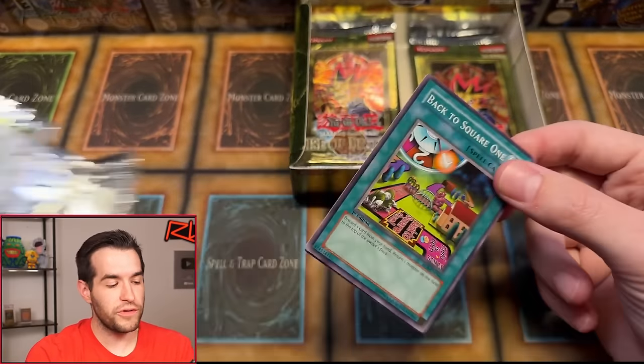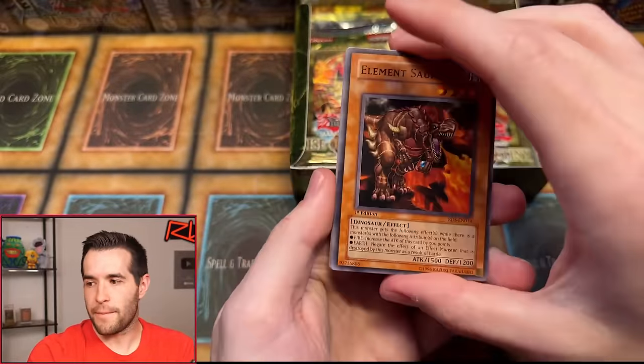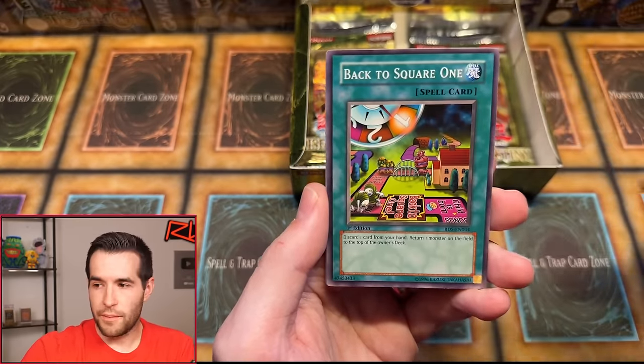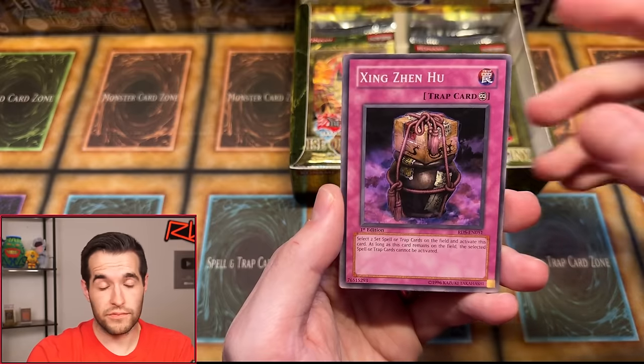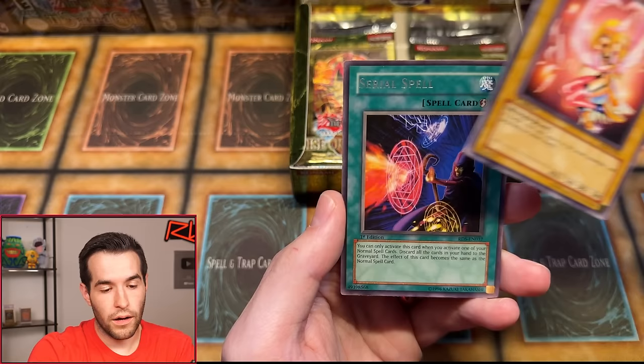The ultis — the foils are on pace for normal, so it's not too scary yet. We have Element Saurus, Creator Incarnate, the Woodborg and Pachi, Moggy Moggy King, Back to Square One, Zing Zinu. Can we pull the chase card? I would love to pull the Creator — it's the cover card. Harpy's Hunting Ground, Harpy Girl, and Serial Spell. So it's the halfway point. We have three foils. Six to seven is probably normal average for a regular old box. We did get an ultra, which is pretty rare. I'm not too nervous yet — a little nervous.